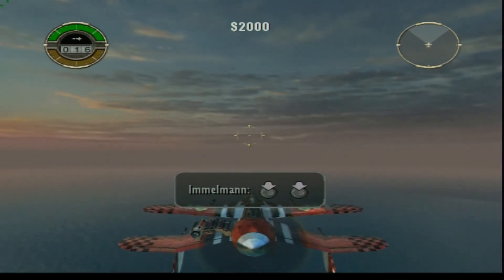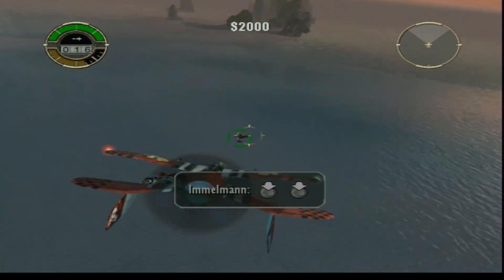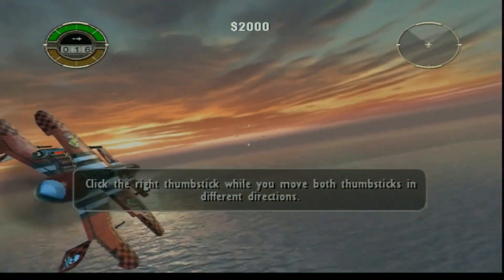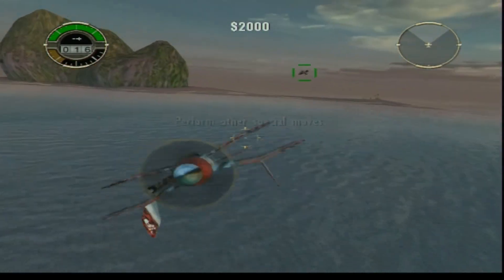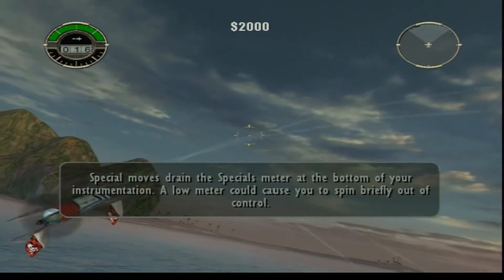Clicking both thumbsticks at the same time does the inverted roll. You click the right thumbstick while moving both thumbsticks in different directions. You can do a barrel roll — you can certainly do that in this game.